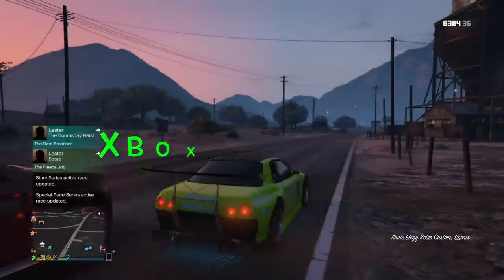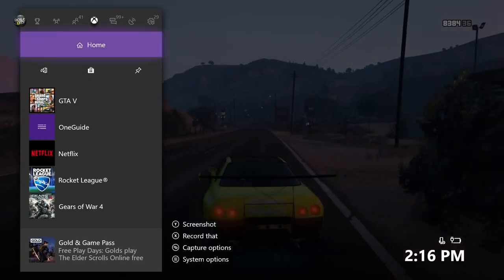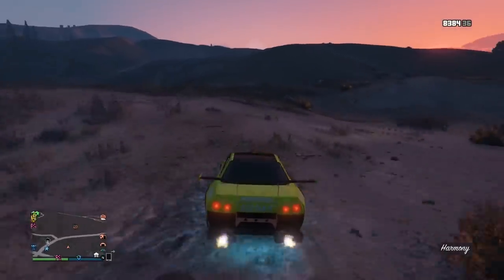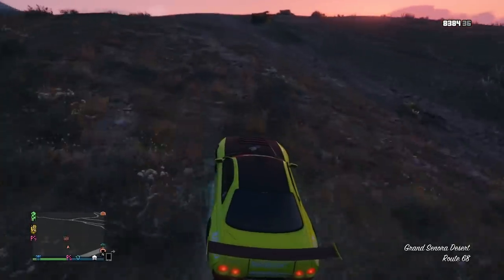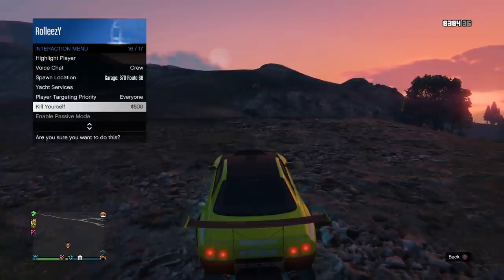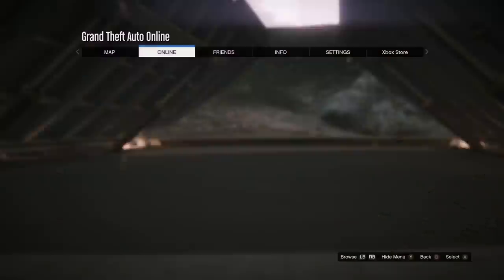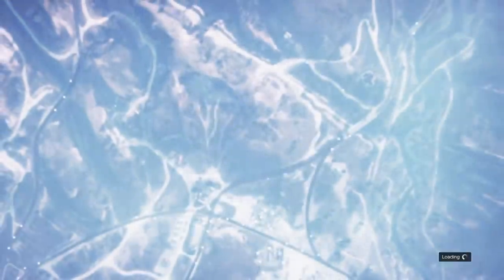Now we're jumping over to Xbox. On Xbox I have the Route 68 garage — I set my spawn location there, and I'm using a Retro from my special vehicle warehouse. I have the Route 68 garage full with two cars I want to overwrite. I'm gonna get the facility full alert, press pause, go to Online, and find a new session.